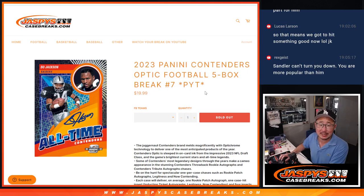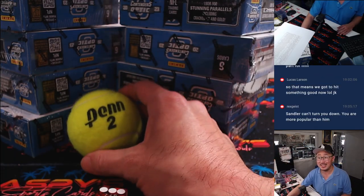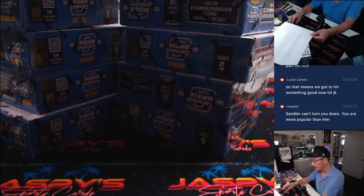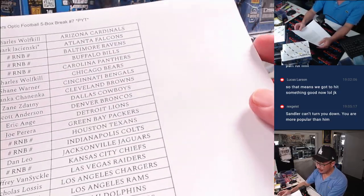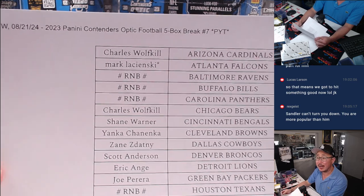Hi everyone, Joe for JaspiesCaseBreaks.com. We're about to do some 2023 Panini Contenders Optic Football, five box picker team number seven. We got some tennis in the store as well, ladies and gentlemen — we want to check that out. Brand new release. Big thanks to this group here for getting your team straight up.